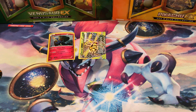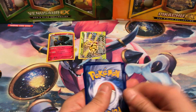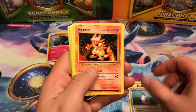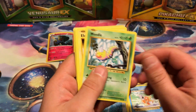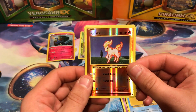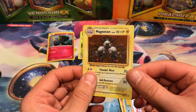And finally, we have Evolutions. Start Evolutions with a Potion, Magmar, Venusaur, Magikarp, Weedle, Electabuzz, Drowzee, Staryu. Reverse holo is Ponyta. And our last rare is a Holographic Magneton.